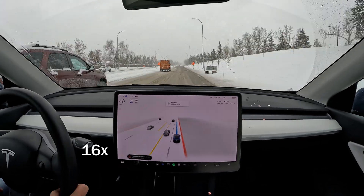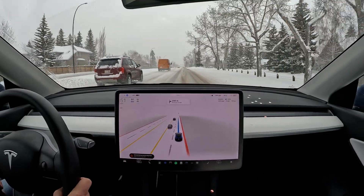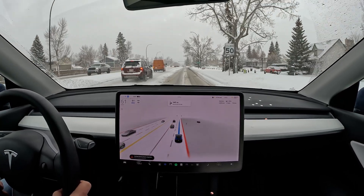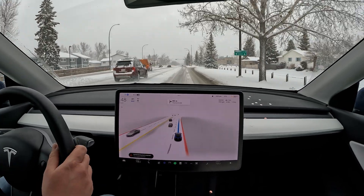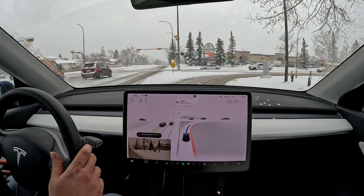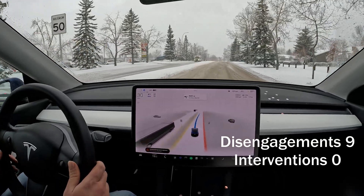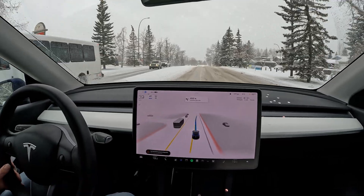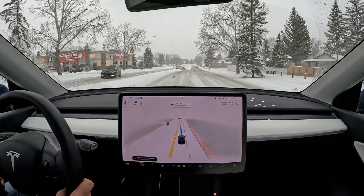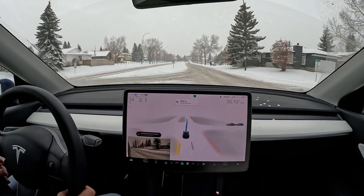We are coming up to a right turn. That stretch of street was really good. It doesn't take the turn. It goes through this yield a little too fast without checking — I was checking for traffic obviously, so it was clear — but I can't really say if FSD was checking for sure. We end up on a turning lane, which I'm not too happy about.